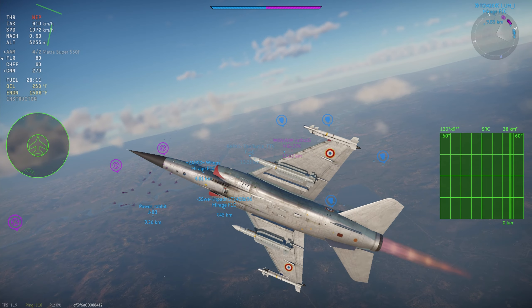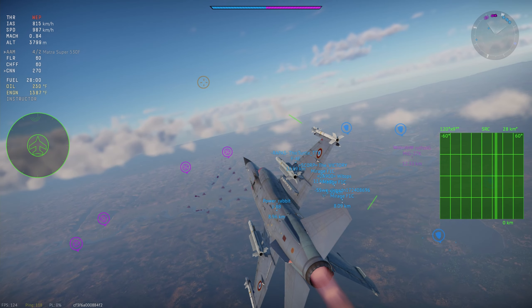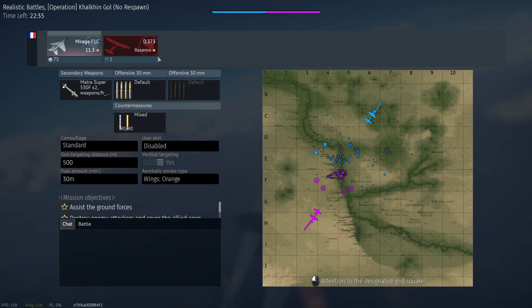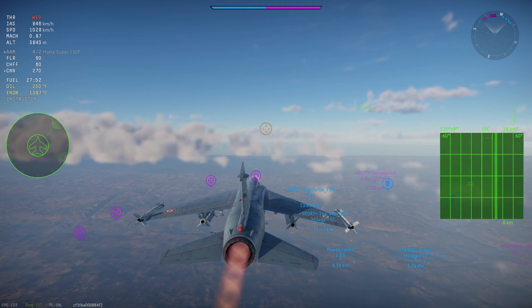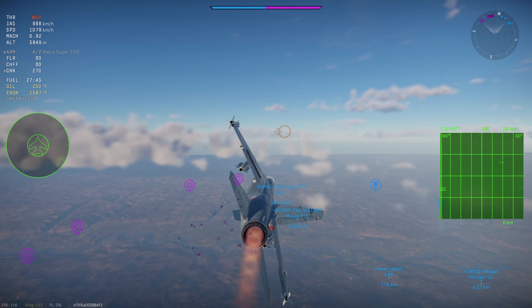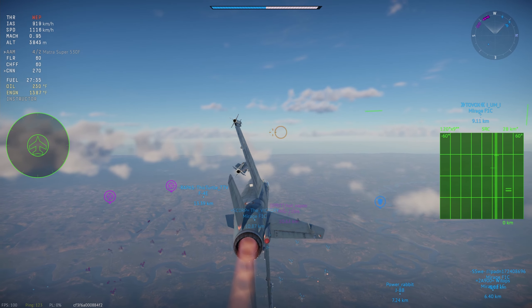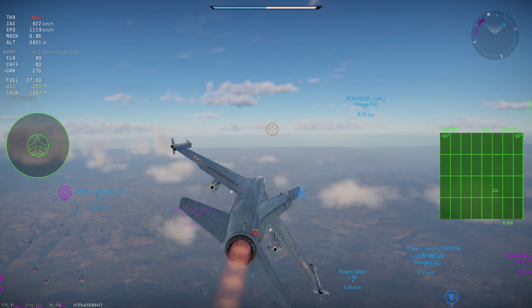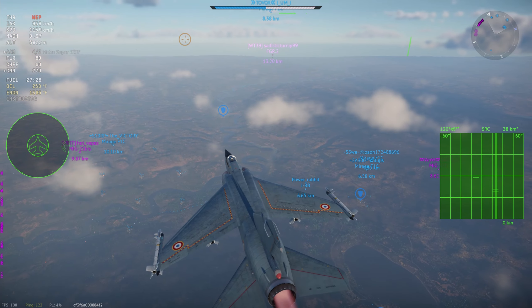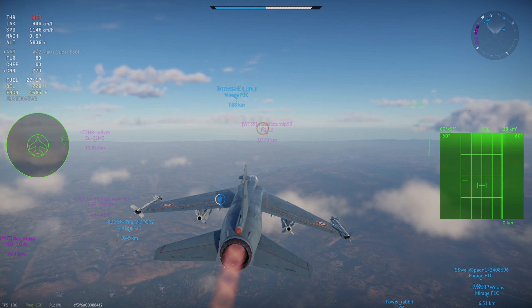Magic 2s in real life are supposed to be something like 50G, I'm told. In the game they are 35G, and they are actually 35G — I had to double check that. After an update, sometimes the missile stat cards aren't always accurate. Same with the Speed A missiles: they said 35G but were actually 30G until just recently when they were corrected. Thankfully the Magic 2s are actually 35G like the stat card says.